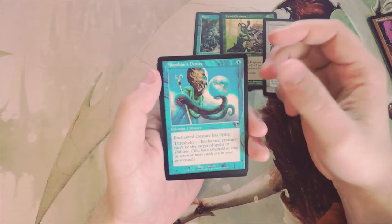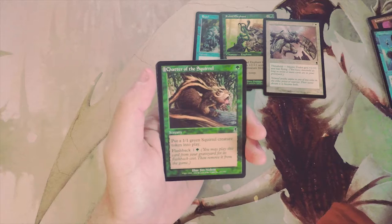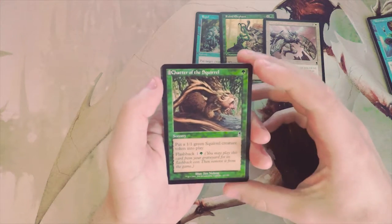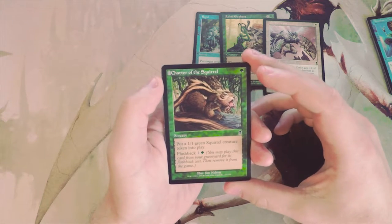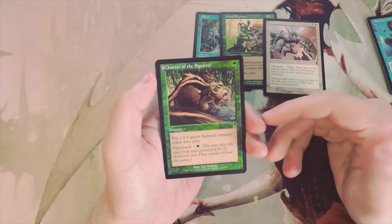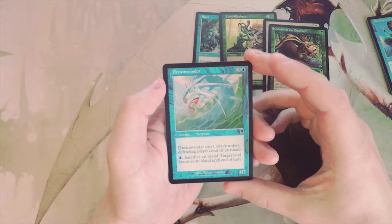Chatter of the Squirrel is actually a really good card: one green, put a 1/1 green squirrel creature token into play, and then you can flash it back for one and a green, meaning you can play it from your graveyard by exiling it and paying that cost. I really like cards like that.